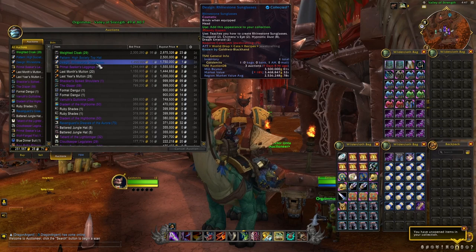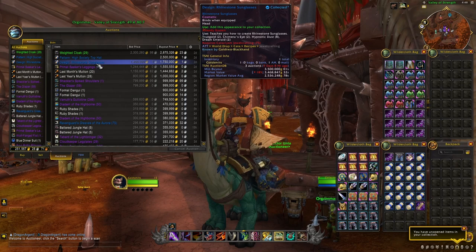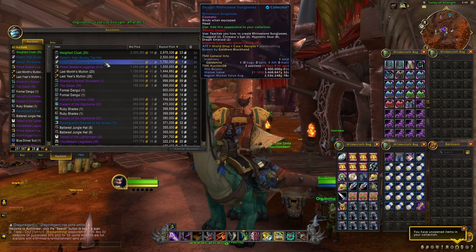Just after the release of patch 10.0.5, my main objective was getting my hands on all the different rare patterns and plans from Cataclysm and also from other expansions, with which you can craft some very valuable cosmetic and transmog items. The ones I really tried to focus on were the patterns for the High Society Top Hat and the design for the rhinestone sunglasses. These are extremely rare, and until patch 10.0.5 you could only get them when killing some world bosses. These different designs and plans were bind on pickup, so you couldn't find them on the auction house. But with patch 10.0.5, Blizzard decided to change that and you can now sell and buy them through the auction house, and they also increased the drop rate.